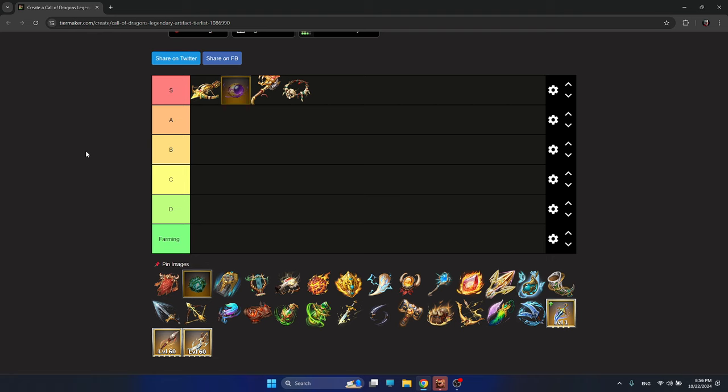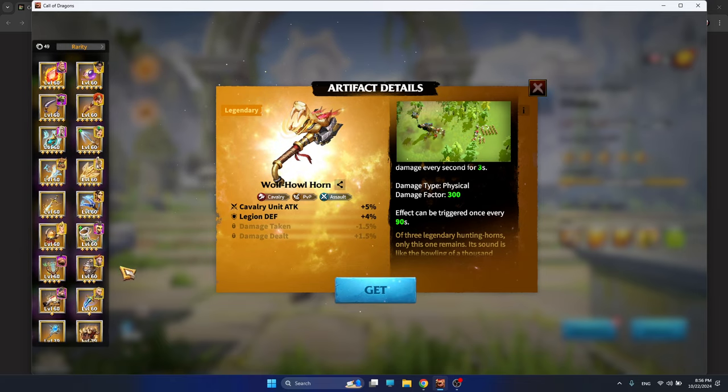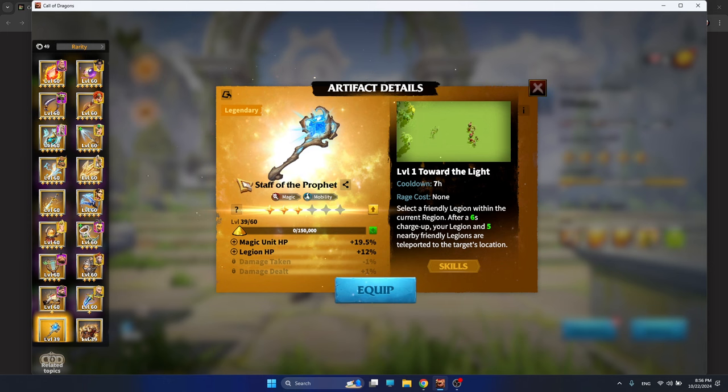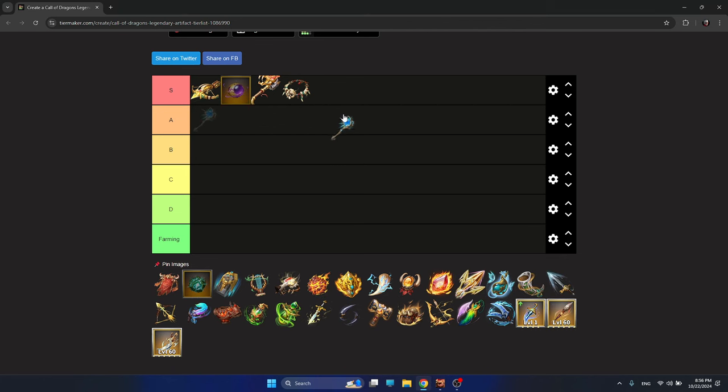The last artifact I'm putting in S tier is simply because it's too fun to play with — I'm of course speaking about the Staff of the Prophet. Magic unit HP, Legion HP, but most importantly the Tower of the Light, where you can teleport your legions and friendly alliance members to a designated area. It's just too much fun — you can have amazing strategies, win wars, and have a lot of fun activities in Call of Dragons. That's why it should be S tier.